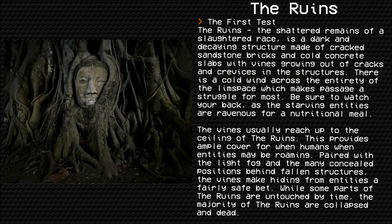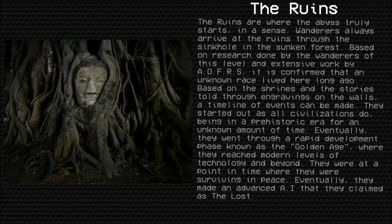Be sure to watch your back, as the starving entities are ravenous for a nutritional meal. The vines usually reach up to the ceiling of the Ruins, providing ample cover for when entities may be roaming. Paired with the light fog and the many concealed positions behind fallen structures, the vines make hiding from entities a fairly safe bet. While some parts of the Ruins are untouched by time, the majority are collapsed and dead.